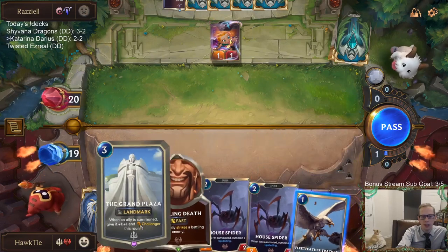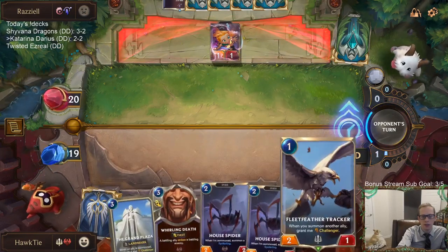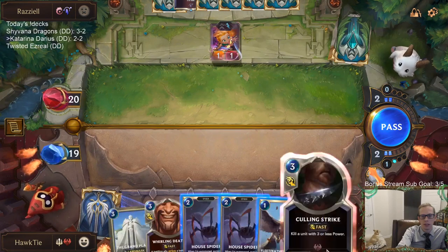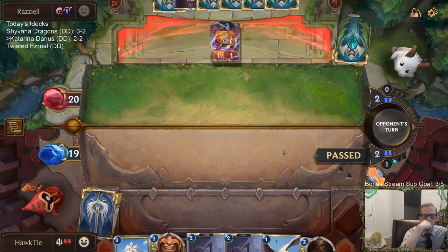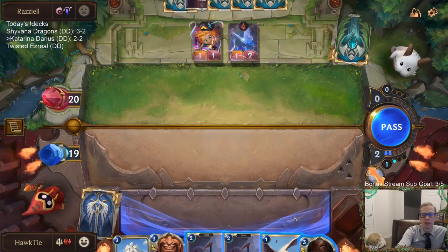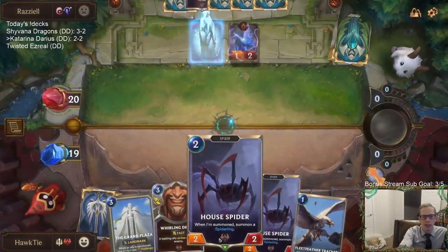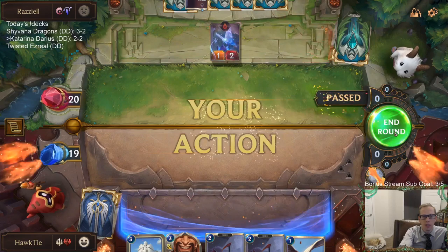I could play Tracker and then House Spider next turn, but I don't think I do that. I know I could do that to kill the Zoe, but I think the value from Grand Plaza and the House Spiders is too great.